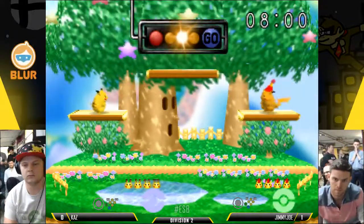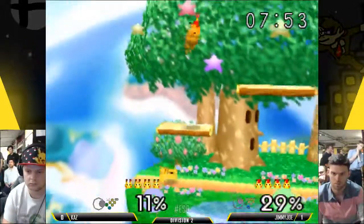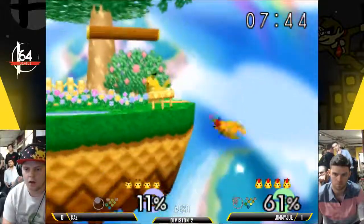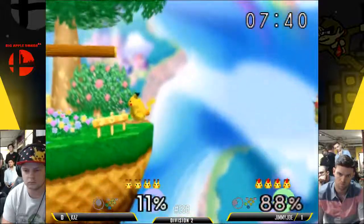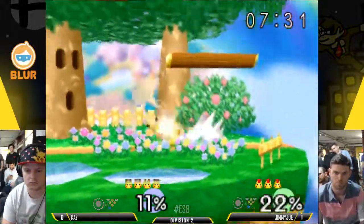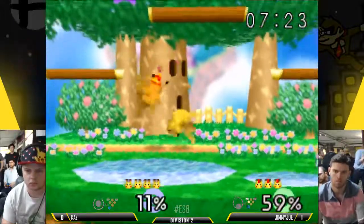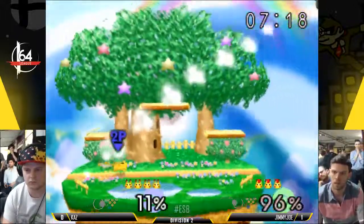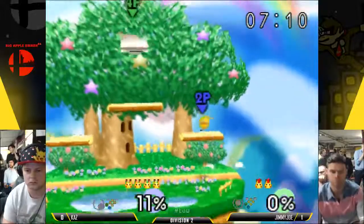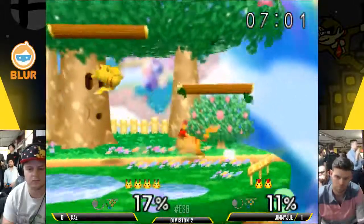Besides grabbing — if a Pikachu is shielding on a platform, I don't think you can get any guaranteed punishes unless you do a grab. If you're coming from under, sometimes it's good to hit them with an aerial coming up and then wait for them to drop out of shield and fall on the way down. That's not like a true punish like jab grab is. But if they're not ready to shield drop or protect themselves with the proper aerial or up B, and you time it right, it's very hard for them to avoid getting the Nair plopped on their head.